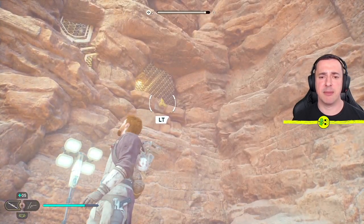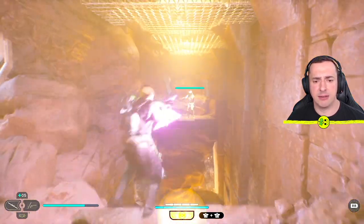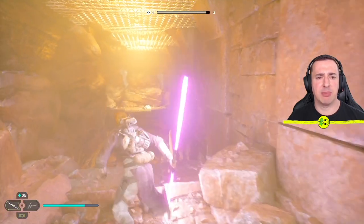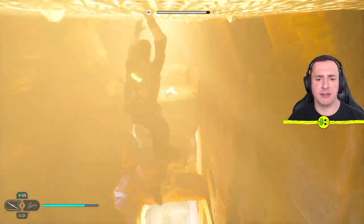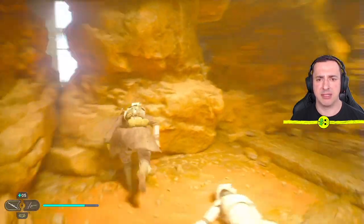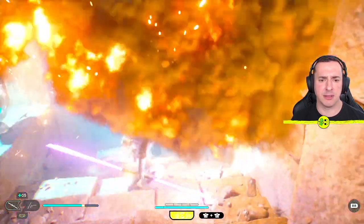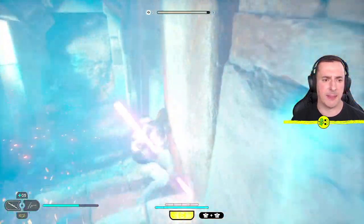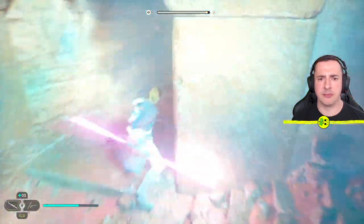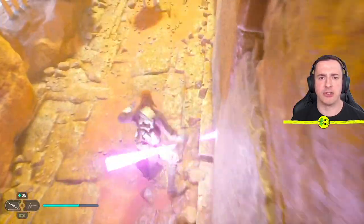Now we need to left trigger up here, and then we're going to go this way. So we're going to need to jump up onto the ceiling here and then just work our way along. We're down to here and round, and we'll drop down here.